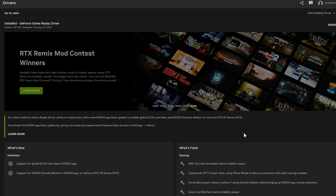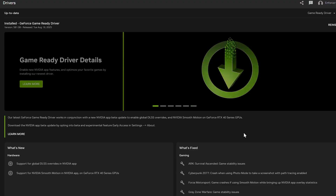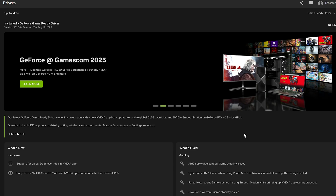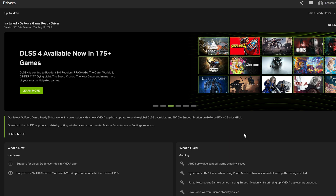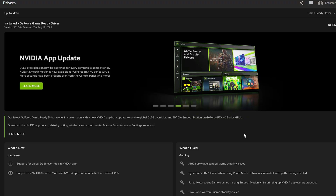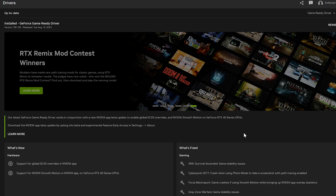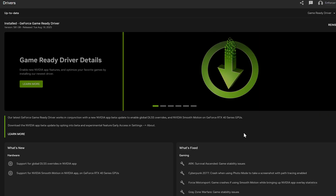There are some caveats to it, so I just wanted to go ahead and show you how we can actually enable it and see if you like or dislike the benefits you can get from it. Smooth motion basically puts a frame in between each frame, so it's kind of like frame generation, but not really. It's not really creating that same crispness. There is a little bit of extra input lag, but it is not that bad. If you try to use it with frame gen in some games, it's definitely going to give you some really bad lag.